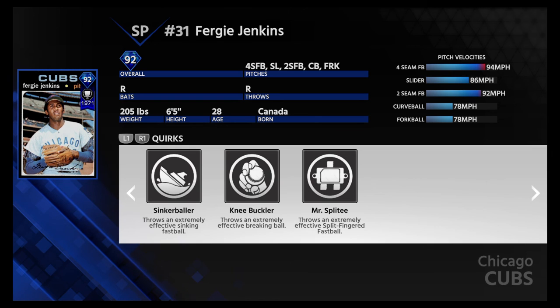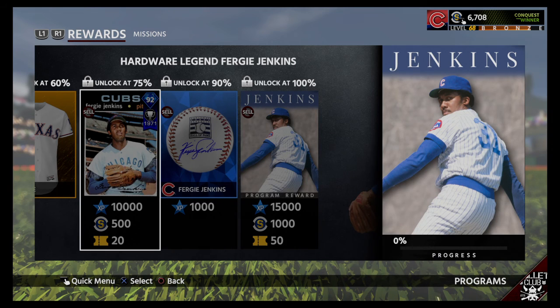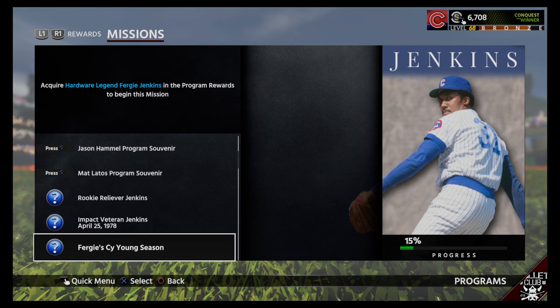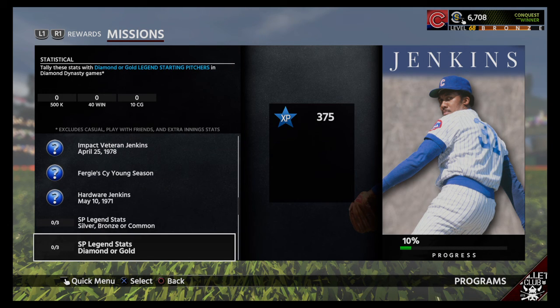78 mph forkball — I'm not too excited about that. Usually I like it to be around 82, maybe 83, maybe a little bit faster. It's good to see another Cubby though.